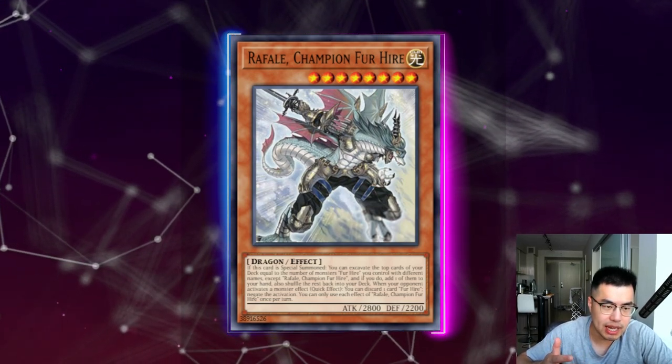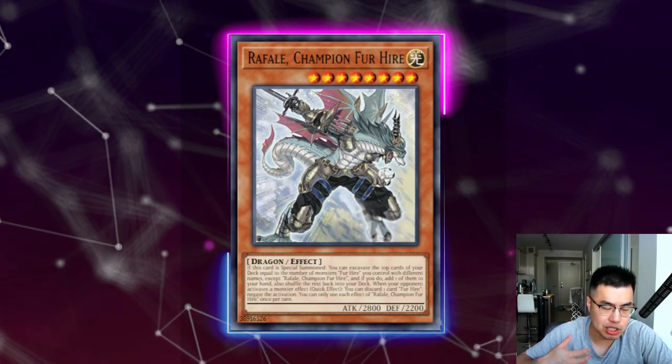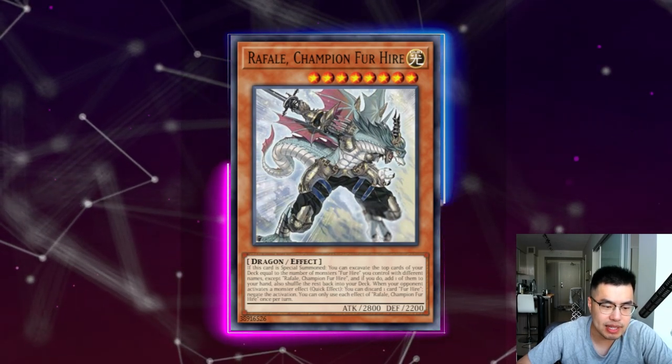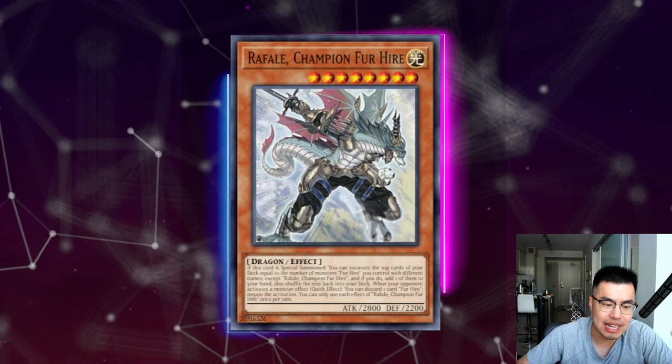You also play Donpa which allows you to pop a card when another Fur Hire is special summoned to your field. The last main deck monster is Exit Rafale Champion Fur Hire, which allows you to excavate the top cards of your deck equal to the amount of Fur Hire monsters you control with different names, and then add one to your hand — so it's like a pseudo Pot of Prosperity or Pot of Duality. It also has an Omni Negate monster effect: when your opponent activates a monster effect, you can discard a Fur Hire card to negate the activation.